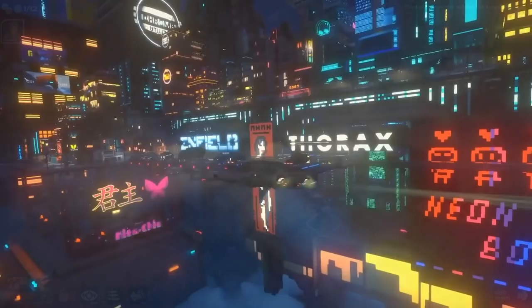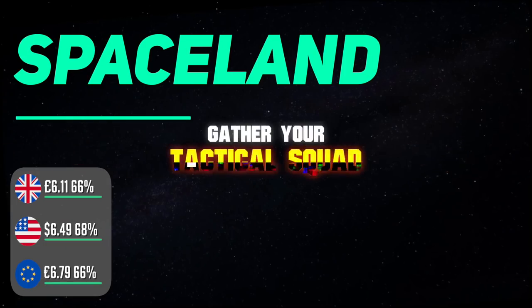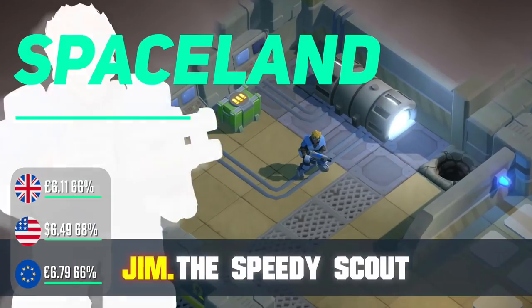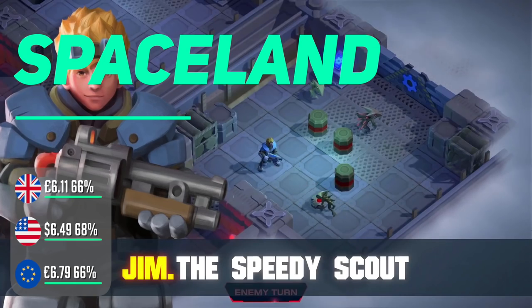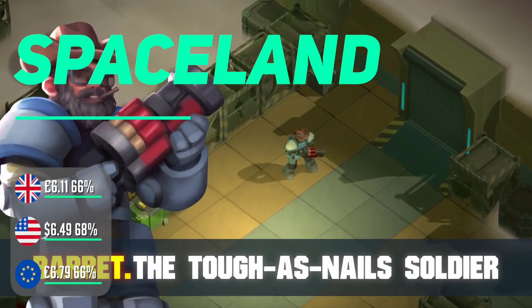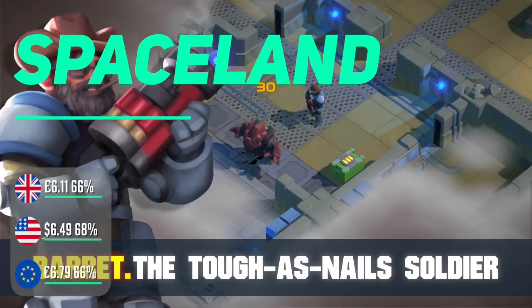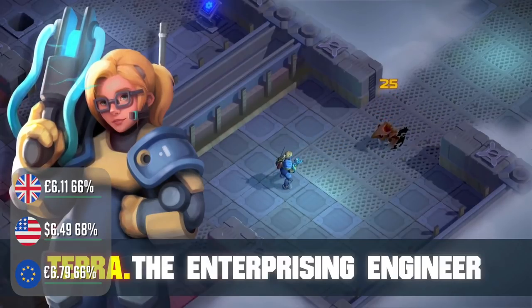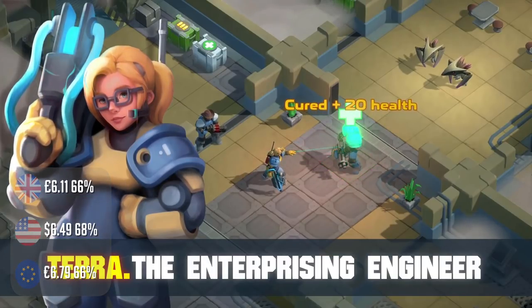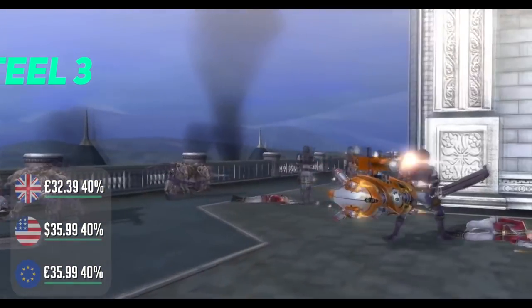Spaceland is a nice introduction to the strategy genre — battles are quite short and everything is very accessible. That's not to say it's boring; there's a light story, characters to recruit and strategy on hand, but it's distilled down. Taking control of a small squad of space marines and picking up different characters along the way is a nice easygoing game, certainly best enjoyed in short handheld bursts.